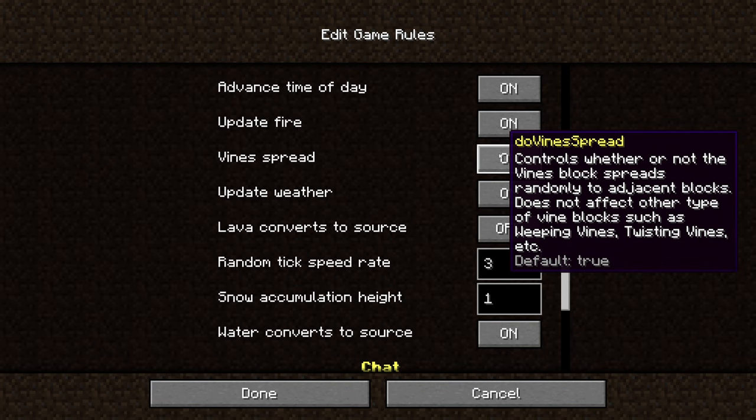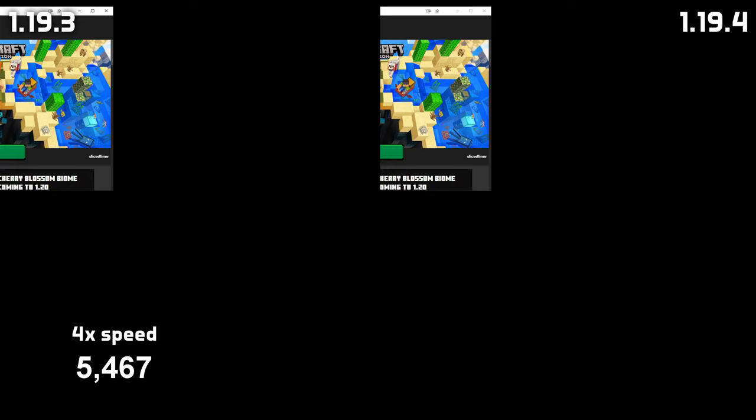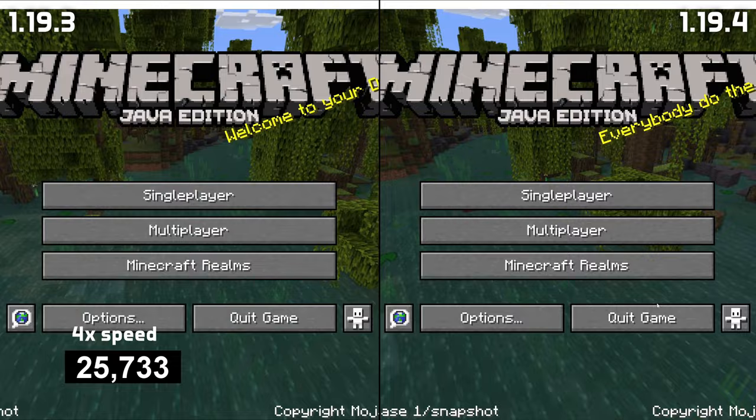A couple of new game rules have been added. One of note for regular gameplay is called Do Vines Spread — the default value is true and turning this off means classical vines no longer spread to nearby blocks. This has no effect on cave vines or the nether type of vines. This version also has massively optimized start time for the game, as well as several crash fixes and other stability fixes.